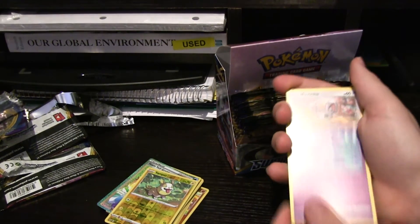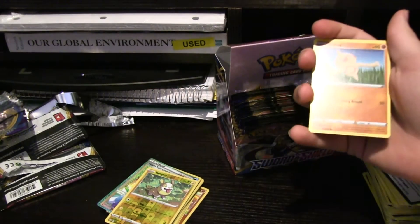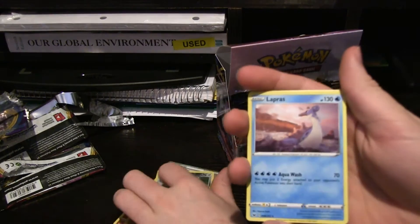Okay, we got Galar Ponyta again, Mincino, Sobble, Blipbug, Voltorb, Hollow Ponyta here — nice and shiny. We got a really nice Lapras. Energy, Lucky Egg, Mantine, Crushing Hammer.